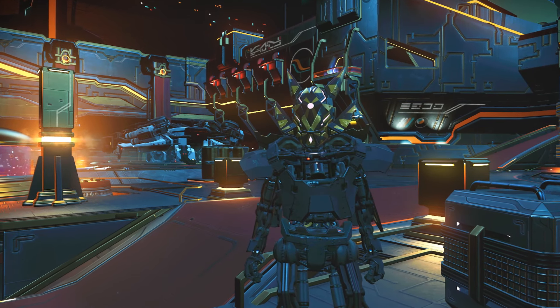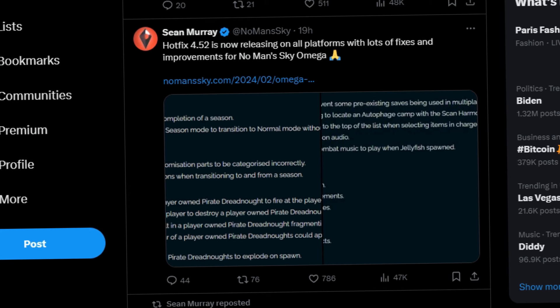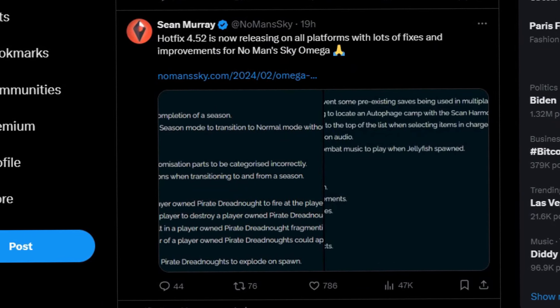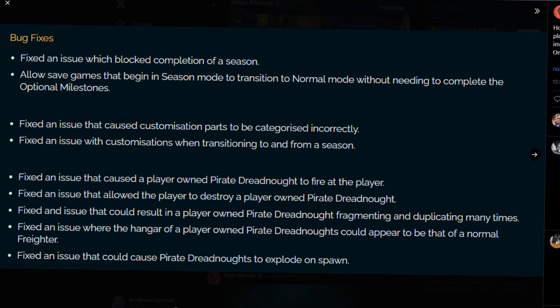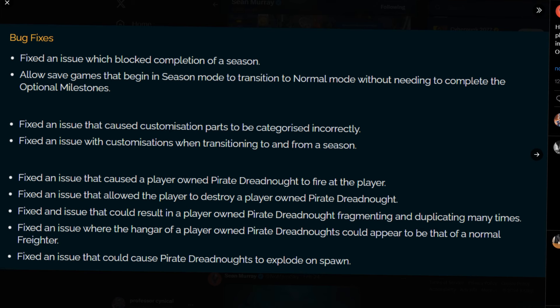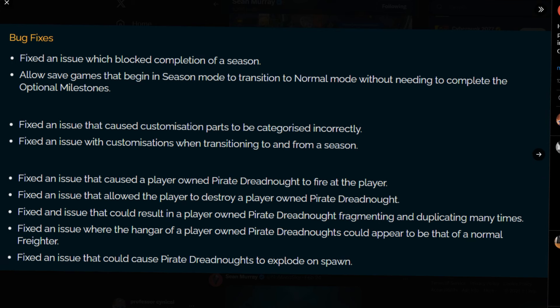Over on Twitter, or X, or whatever people call it these days, Mr. Murray has posted this: Hotfix 4.52 is now releasing on all platforms with lots of fixes and improvements for No Man's Sky Omega. First of all, we can see fixed an issue which blocked completion of a season — that is absolutely massive news, because it was that which was causing the main issues when trying to complete your expedition.